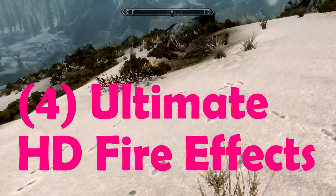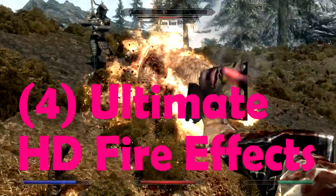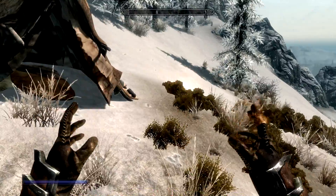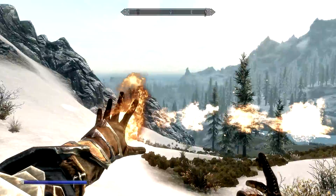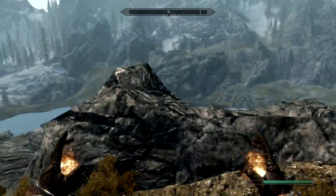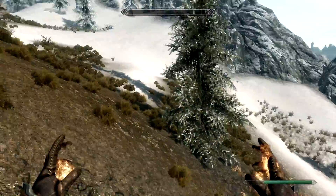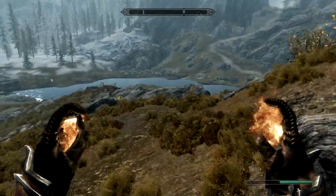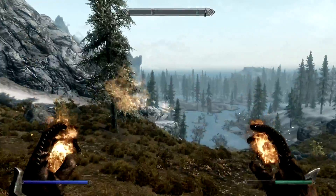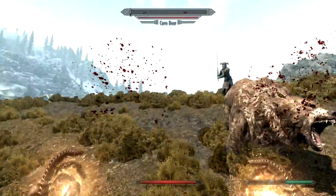The next mod is Ultimate HD Fire Effects. If I get the flames out and dual wield — look at that! We've got very crisp, high-definition flames. You would not usually get that much detail on the fire. And if I set something on fire — look at the HD quality on those flames! For me, having more realistic flames makes the game feel so much more realistic. It works on everything — torches, fireplaces in buildings. It just feels really warm in what is a very cold land.